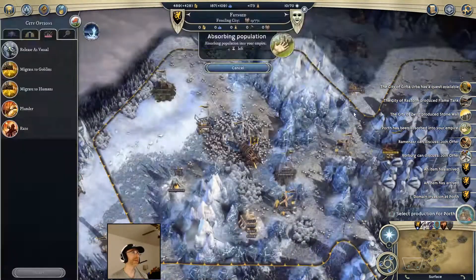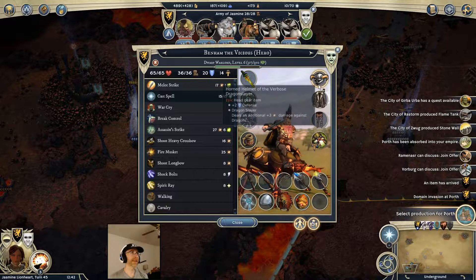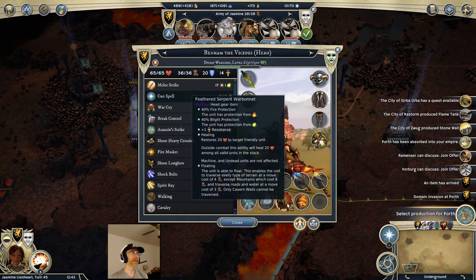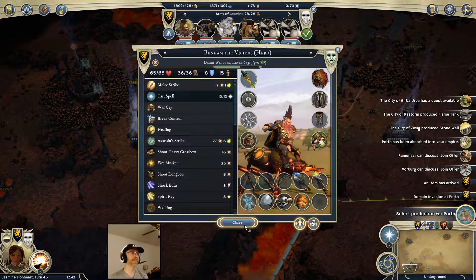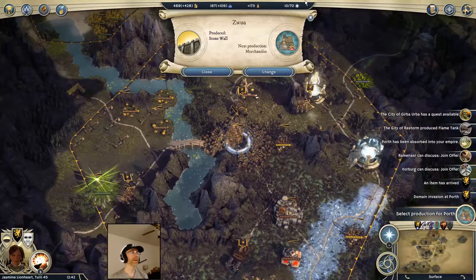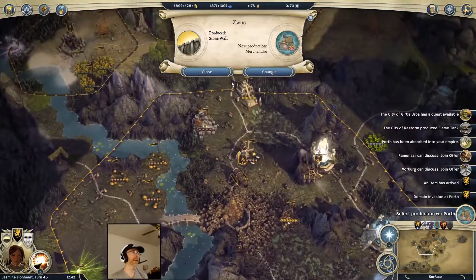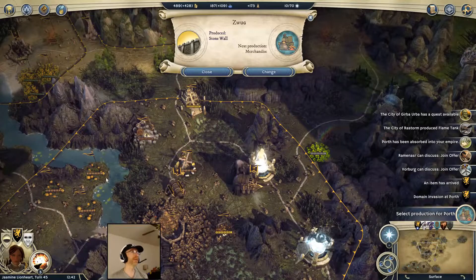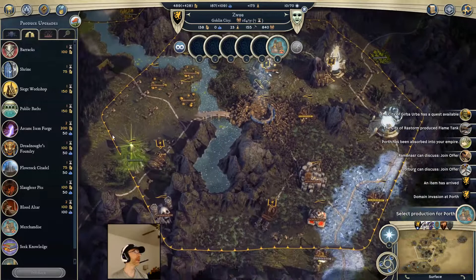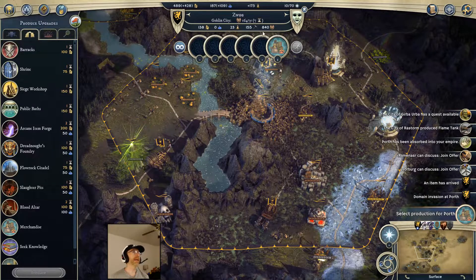Let's try absorbing the city again. He got his egg, and he now has healing so hopefully I can keep that Sabertooth patched up a little better now. Stonewall is finished here, so I officially have a heart of the blight, the dungeon, and the ziggurat all in the domain of this city - that is very, very good. If I can expand the borders a little more I get even more gold. The city will grow naturally in a few turns and I think that's the way I'm gonna handle this.